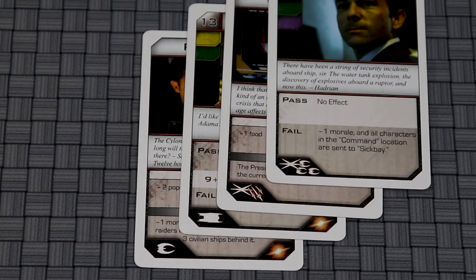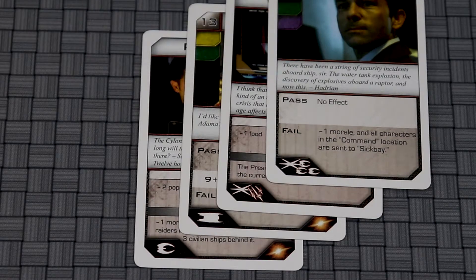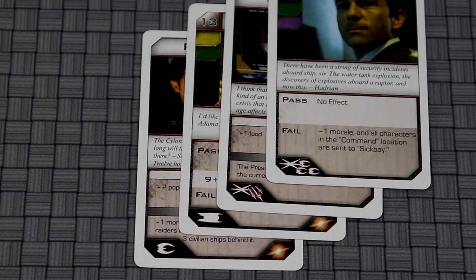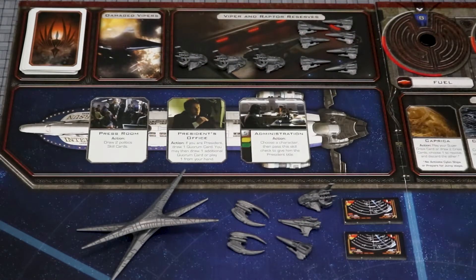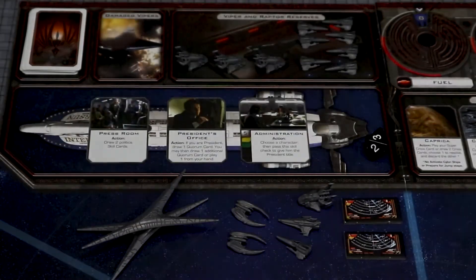After resolving the Crisis card, look at the bottom left corner of the card to see if there is a Cylon ship icon. Each of these does something different and can be found in the rulebook. Generally, the Raiders will attack your Vipers, destroy civilians, and attack Galactica. The Base Stars will attack Galactica and launch Raiders and Heavy Raiders that will attempt to send boarding parties onto Galactica. When a ship is attacking, roll an 8-sided die and then compare the result to the chart on the back of the rulebook. This will tell you if the ship is damaged or destroyed.